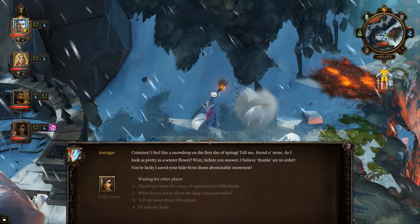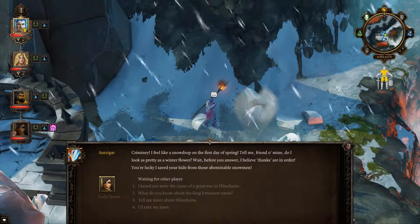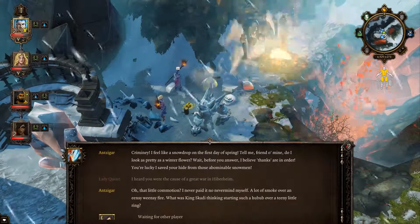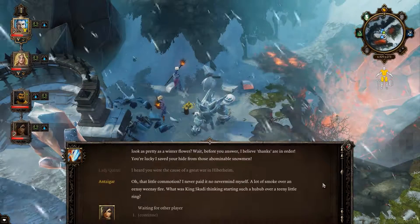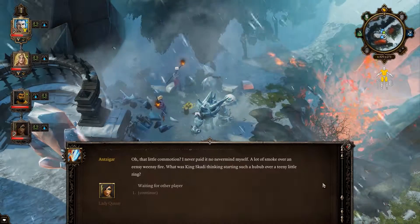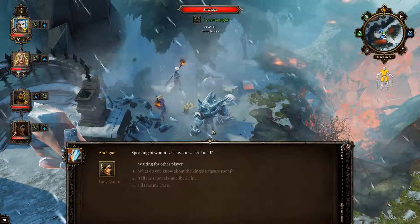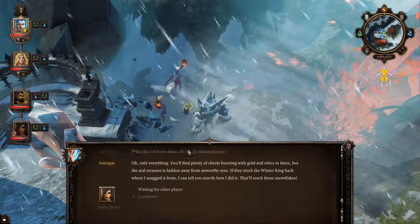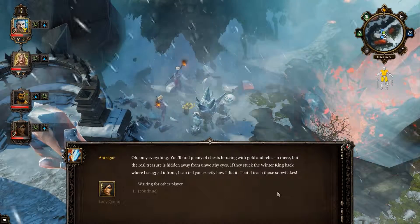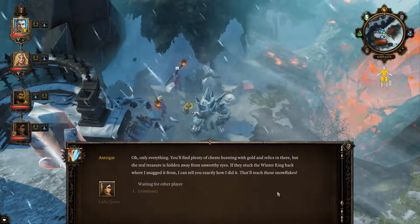[Ansegar dialogue] I felt like a snowdrop on the first day of spring. Do I look as pretty as a winter flower? Thanks are in order — you're lucky I saved your hide from those abominable snowmen. I heard you already caused a great war in Hipperheim. Oh, that little commotion — a lot of smoke and a teeny little fire. What was King Scaldi thinking starting such a hubbub over a teeny little ring? Speaking of whom, is he still mad? What do you know about King's treasure room? Oh, only everything.